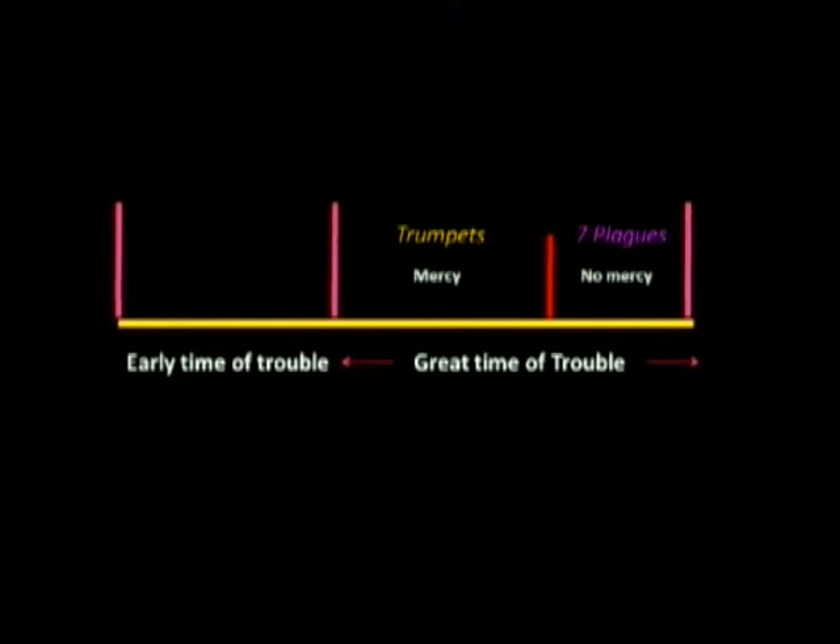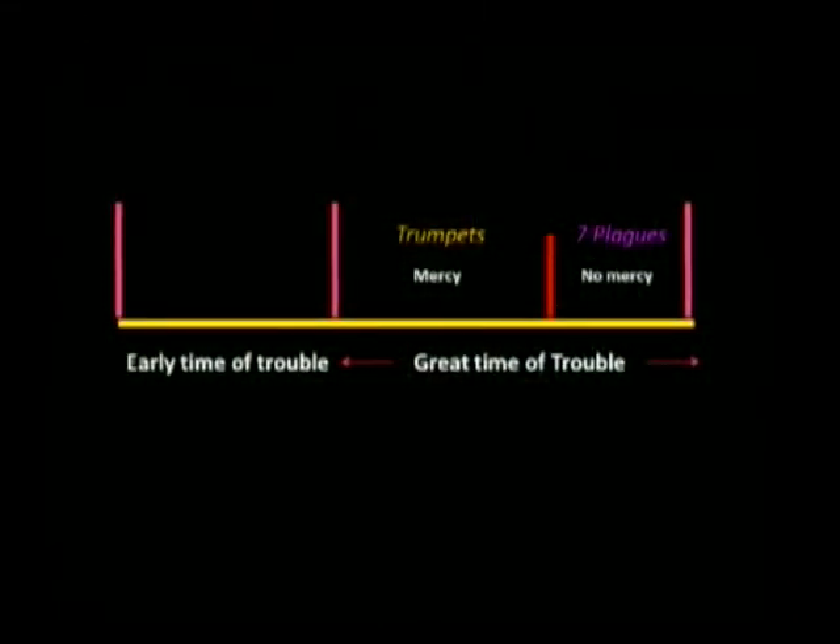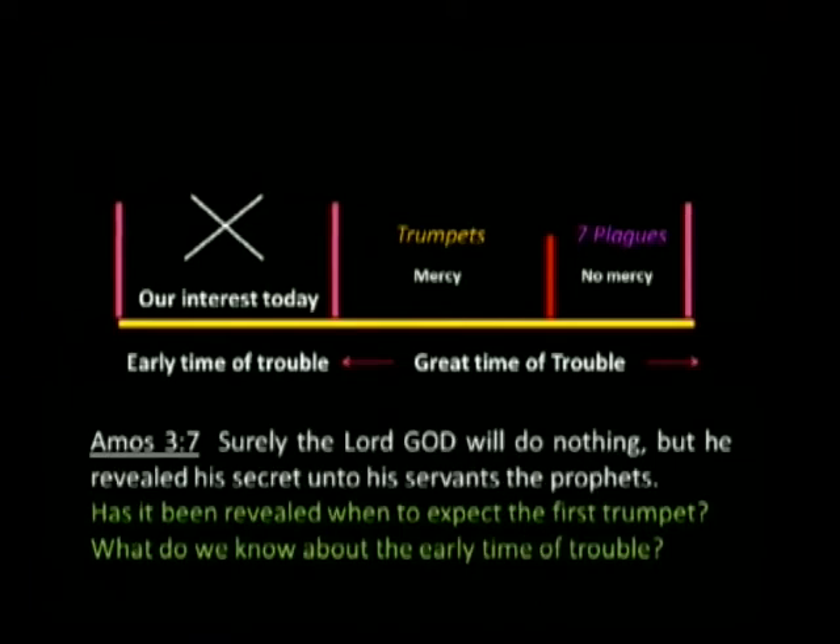I like this sequence — there's the early time of trouble that begins softly and builds. Then there's a great time of trouble which includes the trumpets and the plagues. You'll see why the trumpets show up right after the sealing of the 144,000. Then finally the seven last plagues, when there is no mercy, salvation is over, probation is closed on the world. Our interest today is the early time of trouble, because that's what we're getting into — if we aren't already.